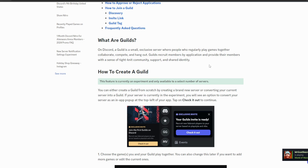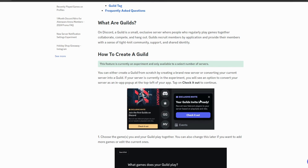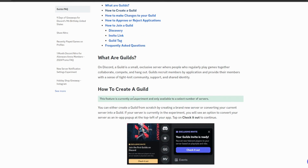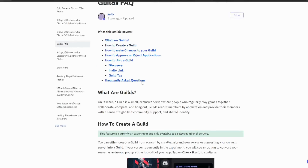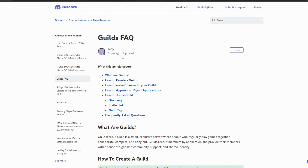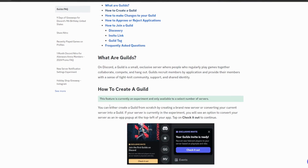So essentially it's like a premium or exclusive Discord server for exclusive members only. This feature is currently an experiment and only available to a select number of servers and users, but we can still view all of the changes including how to create a guild before everyone has access to it.